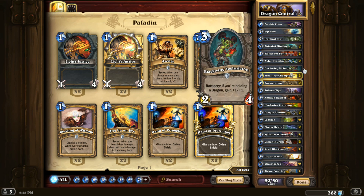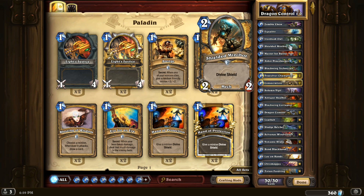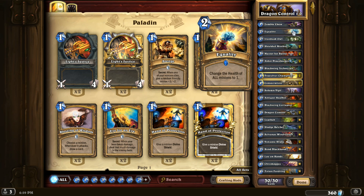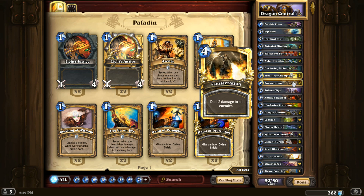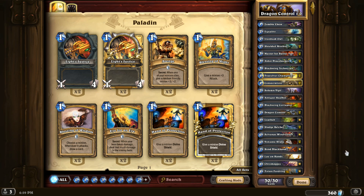It just depends on how our matchups are going on the ranked ladder. When we're examining this deck, we look at the key features being the staples in Paladin — obviously right now the Shielded Minibot, one Equality, the Truesilvers, the Consecrations, along with Tyrion Fordring for your late game powerhouse.